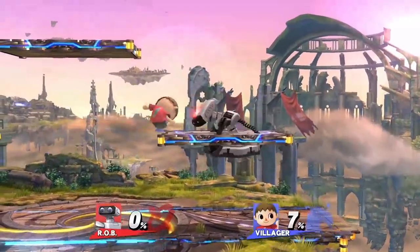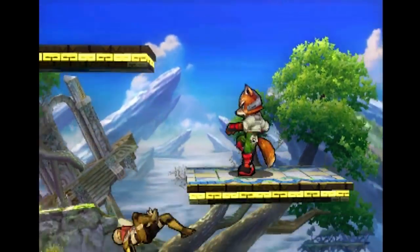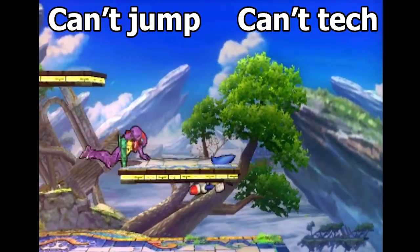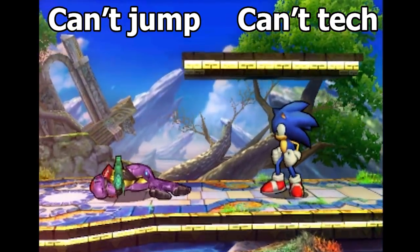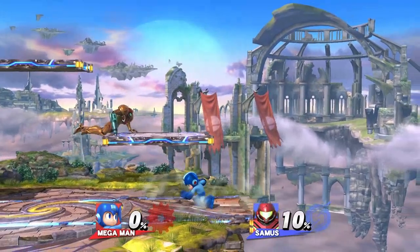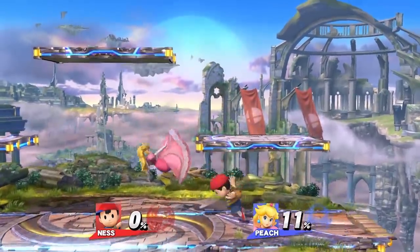For levels with platforms, jab locking can come in very handy. As I explained in my True Combos video, when certain characters are hit on a platform such that they slide off, they will not be able to tech. The reason is because when sliding off, every character goes through a backwards falling animation, and during this animation, teching is not possible.